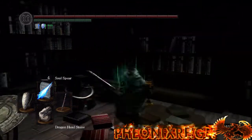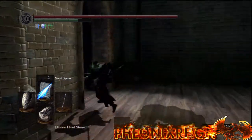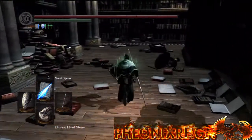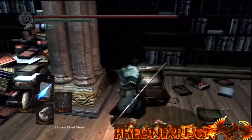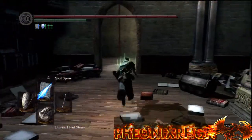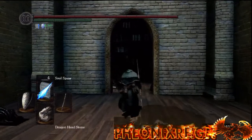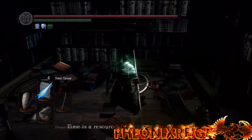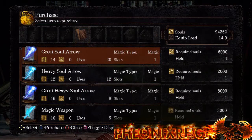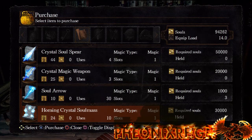The way you get the Duke's Archives prison key in order to free him from his cell is that you go into this little room where the mimic is, go to this chest right here, open it, get the key, go to the Duke's Archives and go back to where his cell is, and open it with the key from that chest. Here you talk to him, then go to purchase item, and Crystal Soul Spear, Crystal Magic Weapon, and Crystal Homing Soul Mass are all in his inventory.